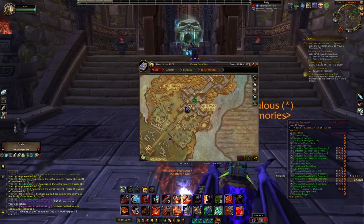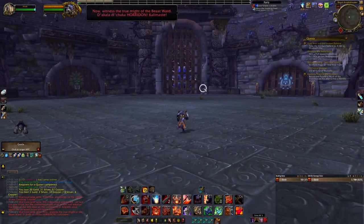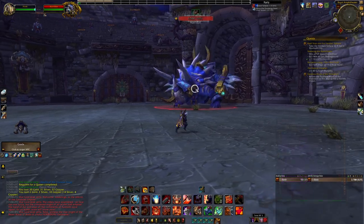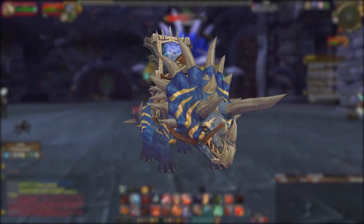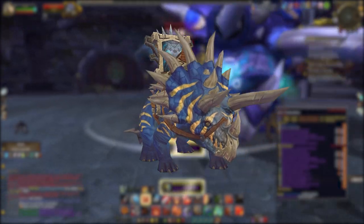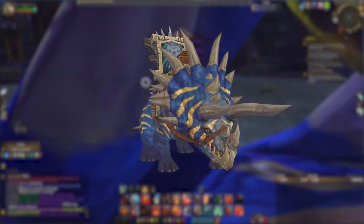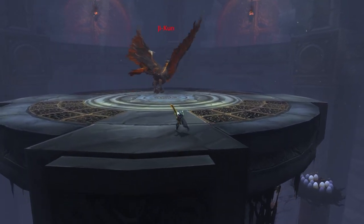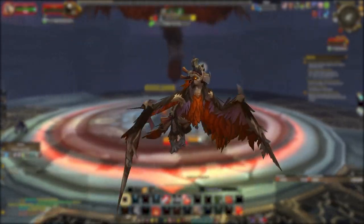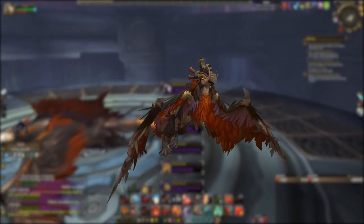However, close to Nalak there's a raid that drops pretty cool mounts at a relatively easier drop chance - the Throne of Thunder, located right in front of Nalak. There are two mounts you can obtain. The first is the Spawn of Horridon from Horridon in Throne of Thunder, which has around a 3% chance to drop and has one of the coolest paint jobs for this type of mount. The second is the Clutch of Ji-Kun from Ji-Kun, also at around a 3% drop chance.